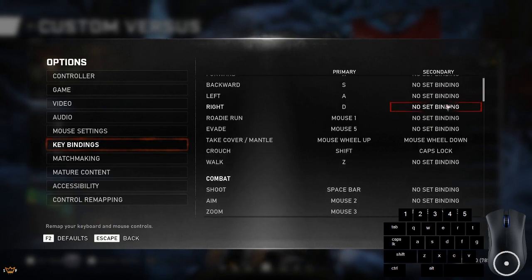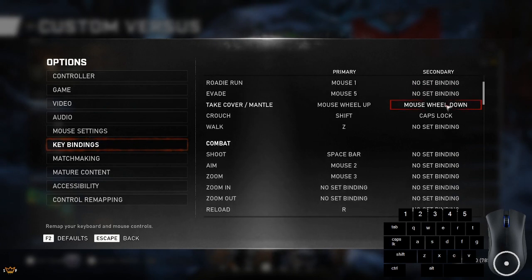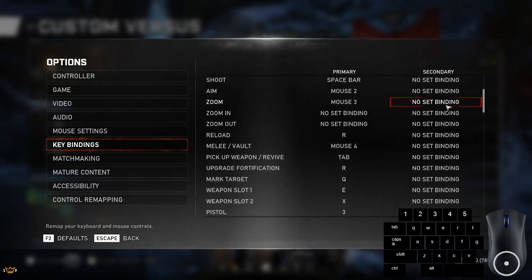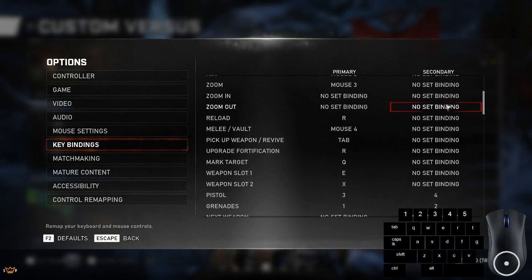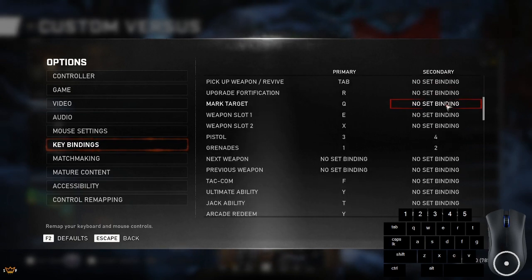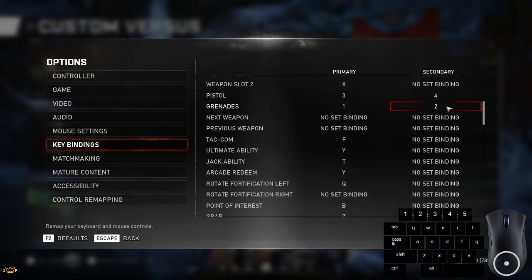Evade is on one of the thumb buttons on my mouse. Melee is also on one of the thumb buttons, and I switched pickup and revive there too. I've got all my weapons bound to keys, so I don't even have next weapon or previous weapon bound.